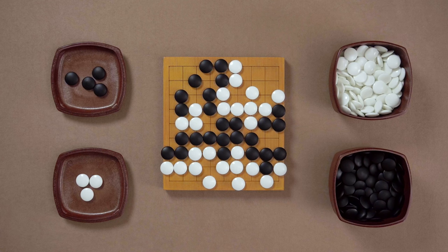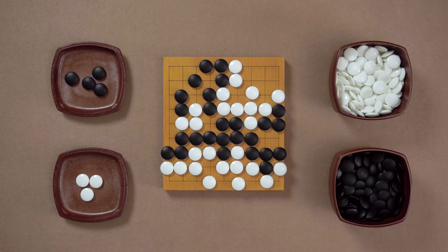And here comes the exciting part. First of all, because of the magical properties of the corner, White can't really connect here. White would like to connect these stones, but in this case Black would play here and capture all of these stones.